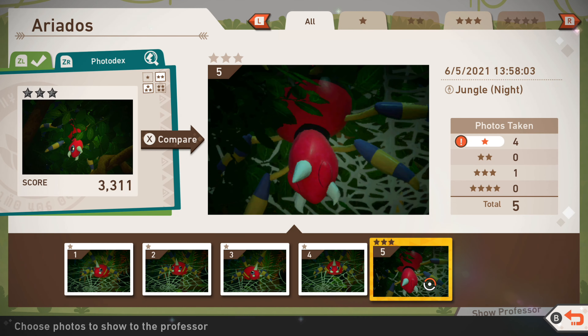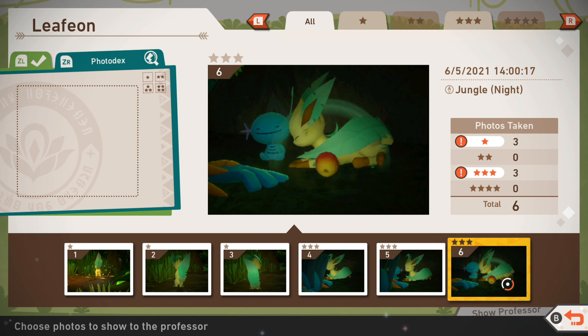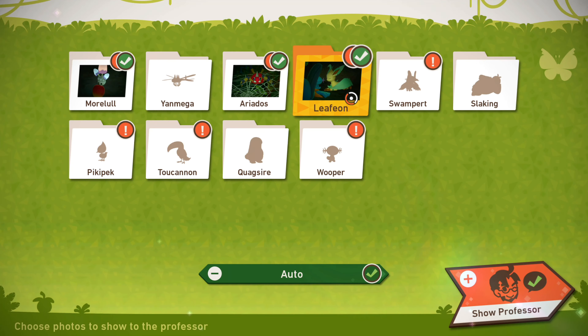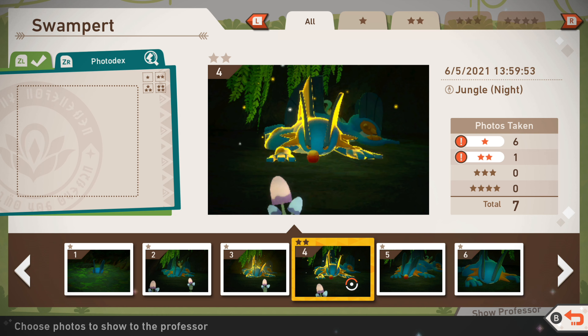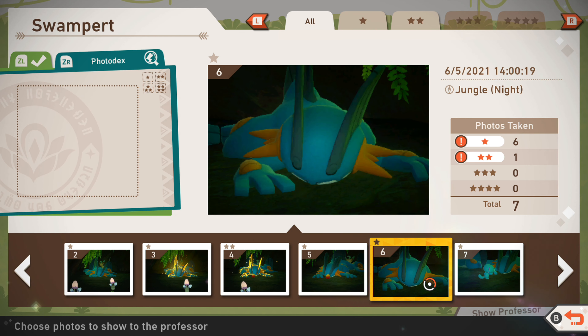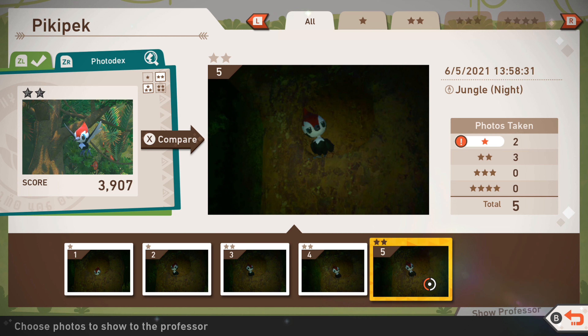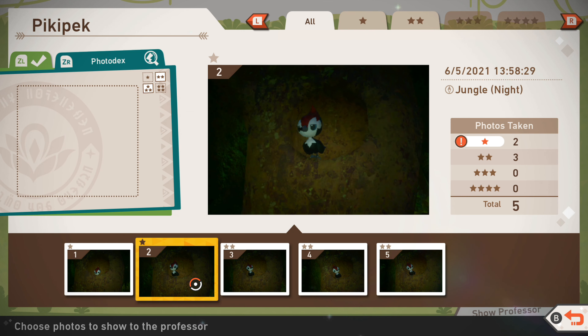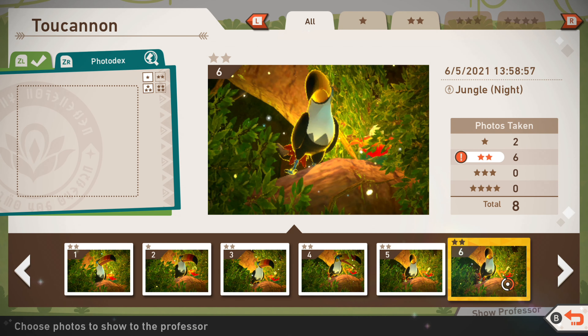Ariados — yeah, maybe that one, that seems pretty good. Leafeon — is this our first time seeing Leafeon? I thought we had one before. Alright, well, I'll go for this one. Swampert — ooh, I'm not sure, maybe the two since we just have the one. Although this one seems like it's probably going to be worth a lot, so I'll go for that. Slaking — still not a great shot by any accord, so we'll go for that one. Pikipek — we don't have a level one Pikipek yet, that's obscene. Toucannon — I guess we're going for two stars, perhaps.